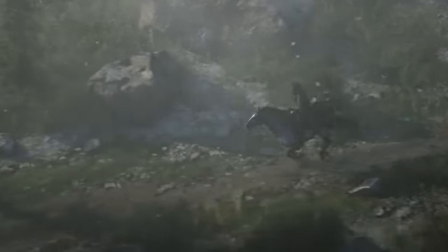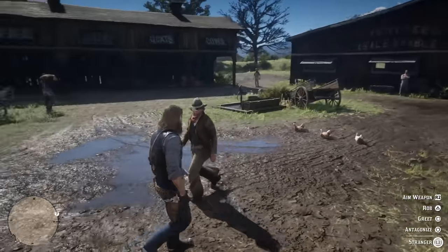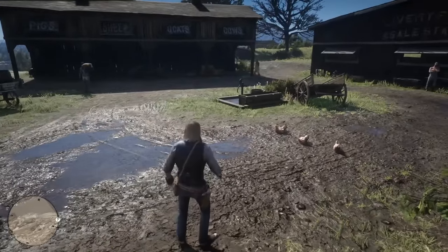Rockstar is one of the few big developers left who include honest-to-god cheats in their games, and Red Dead Redemption 2 is no exception. Following the lead of the original, cheats in Red Dead 2 are code phrases that you enter in the pause menu.